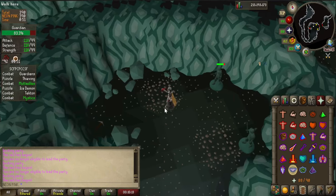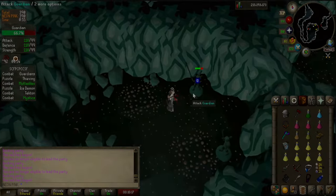Guardians: Put your pickaxe on smash, drink a stamina potion, and hit and run until they're dead. Guardians drop herb seeds.